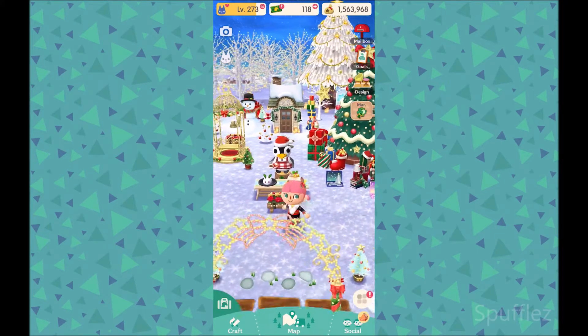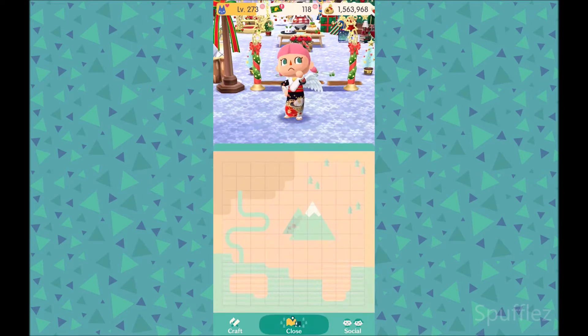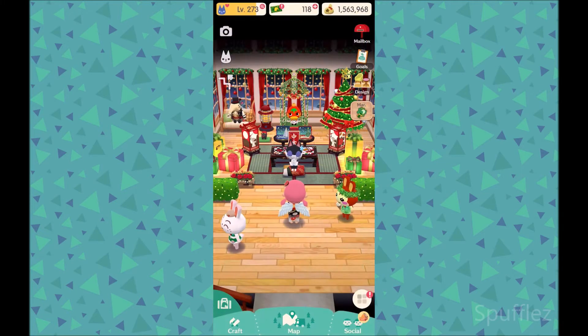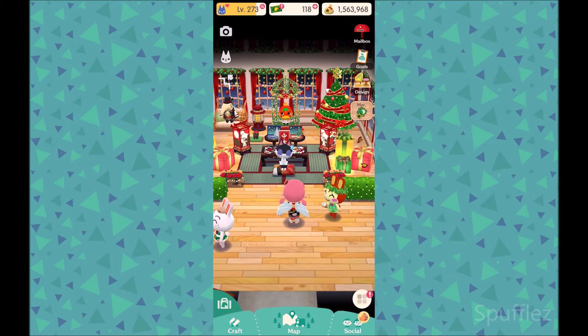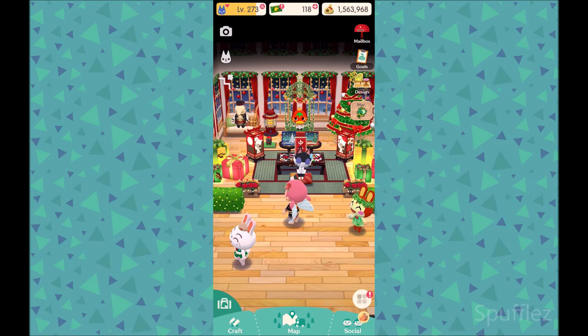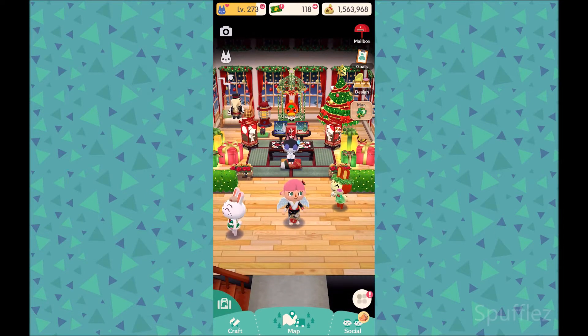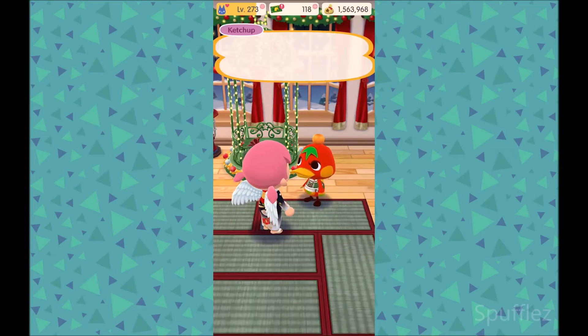Now I also took the initiative to decorate my cabin again for the winter season, so we're going to head on over to my cabin. I decided to put a whole bunch of holiday items here, as well as some Lunar New Year's items. I have one of the Zodiac figurines back there, and some items from the holiday cookies that you could get by trading cookies with your friends in this game. I'm really happy with how my cabin turned out — I think it is super festive and really cute.